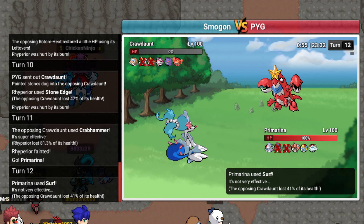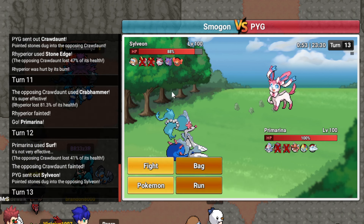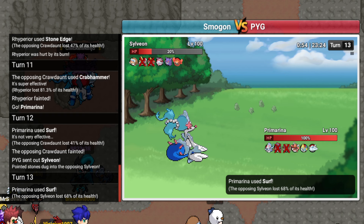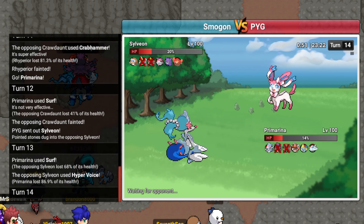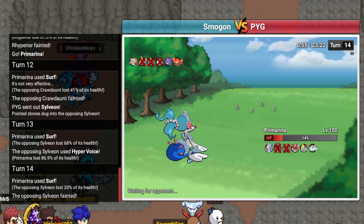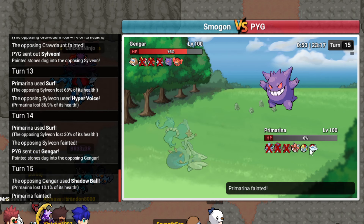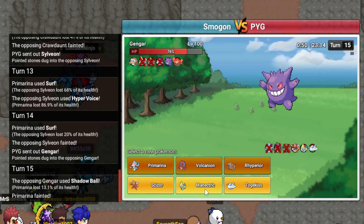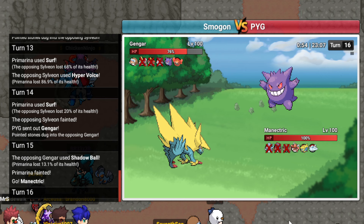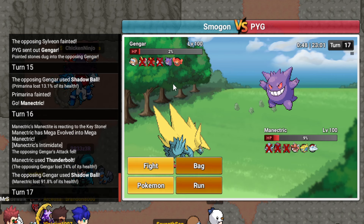I'm going to go into Primarina now and click Surf. We are faster than Crawdaunt - 219 Speed. We might even be faster than his Rotom. I'm gonna stay in. I'll take it. I think that was a really good trade for me because I didn't have to switch into this. Goes Gengar, don't care, I'm sacking this. Can I go Manectric and click Thunderbolt? I want to HP Grass his Mamoswine so badly, but I think he's Scarf. He's going to stay in. I just KO'd Mamoswine, by the way.